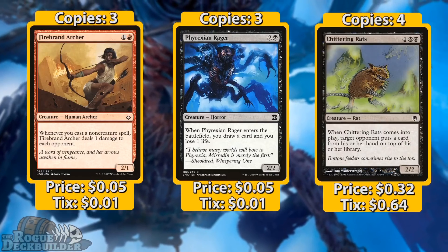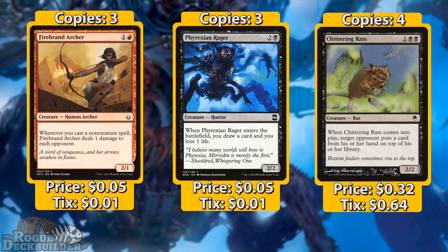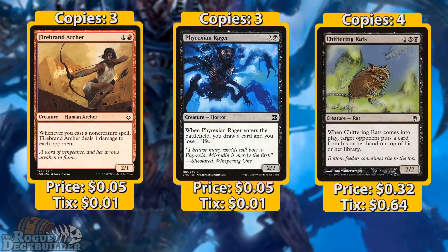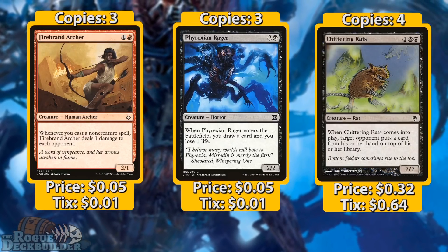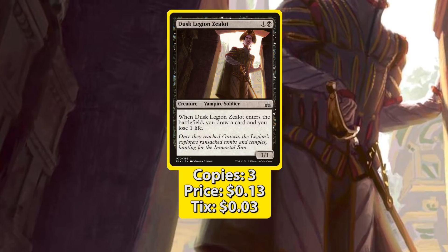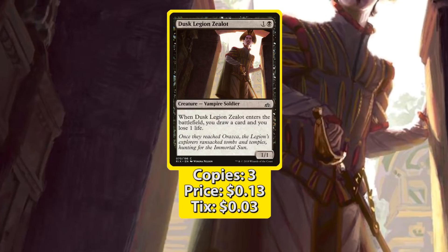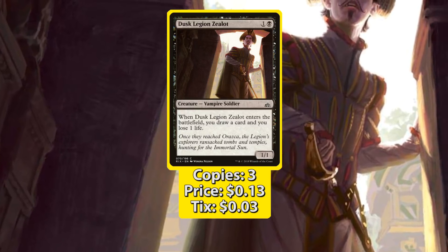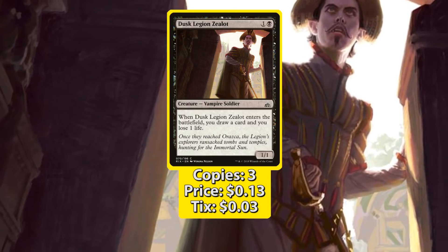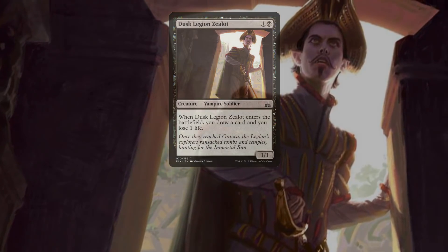Next we have three Phyrexian Ragers. Being able to pay three mana to get a 2/2 and draw a card isn't really that bad. However, I need to make a revision here — I made this video before the Rivals of Ixalan spoiler season, and once I saw Dusk Legion Zealot, I knew it had to replace Phyrexian Rager immediately. It's much better to play on turn two instead of turn three. We lose a point of power and toughness, but that's negligible.